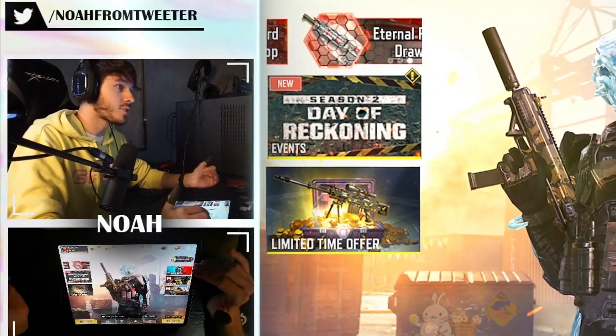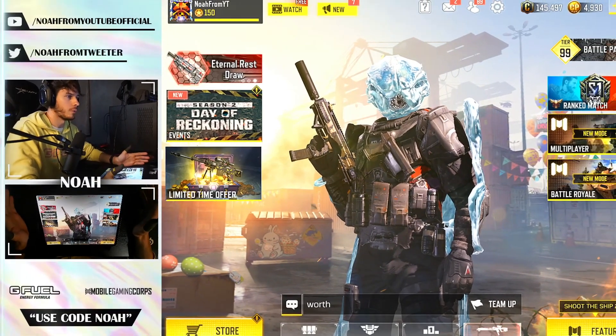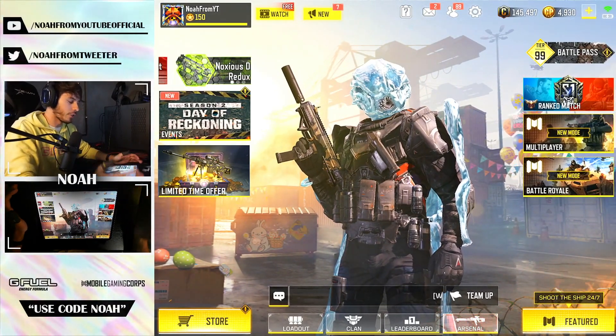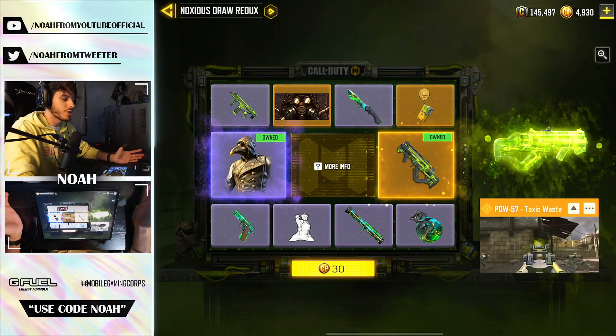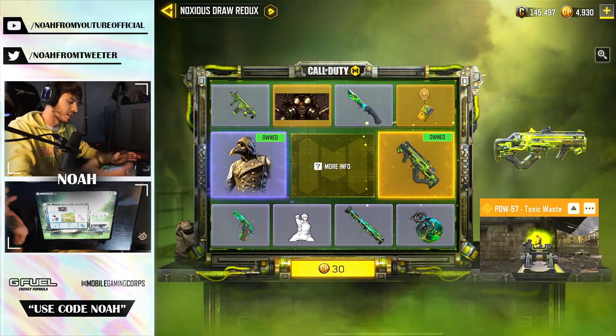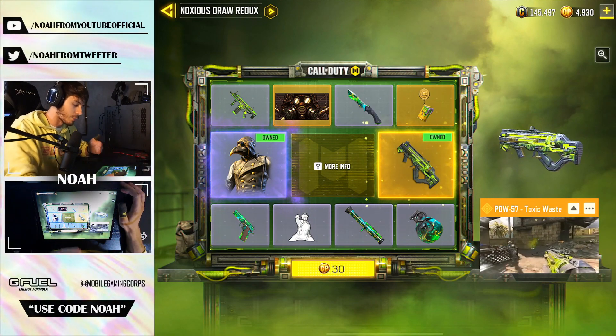Yesterday we received our weekly lucky draw update for Call of Duty Mobile. These typically come on a Thursday, but we got it on a Tuesday this week, probably in preparation for the next season coming in the next couple of days. It ended up being the Nauseous Draw Redux, which brings back the PDW-57 Toxic Waste.